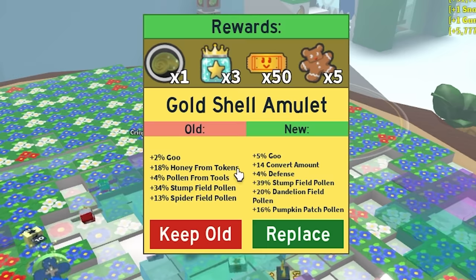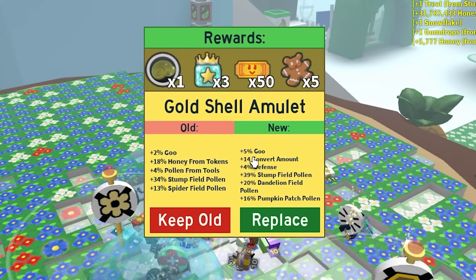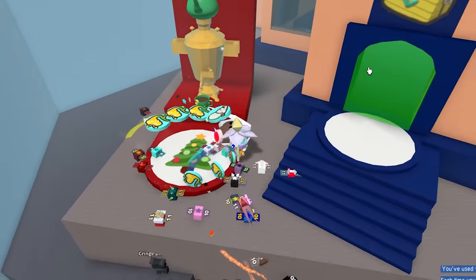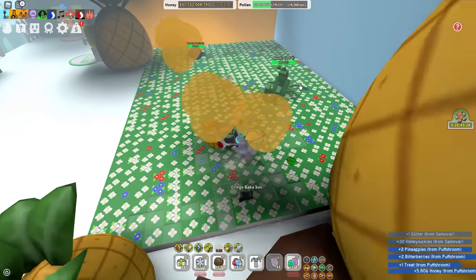The problem here is I lose honey from tokens, but I get 5% goo. Well, let's take it. Look how pretty it is. Let's get my hot cocoa, and I got a glitter from it. Perfect. And now let's work on the puffsrooms.